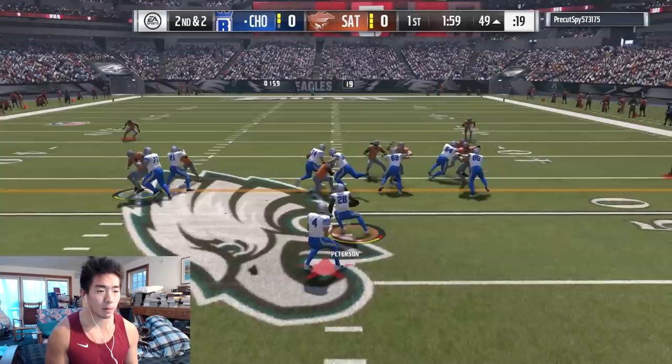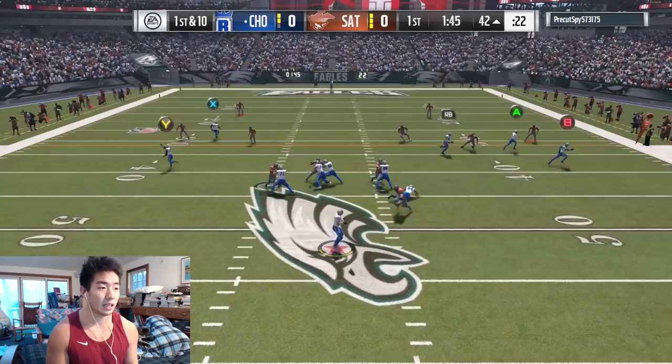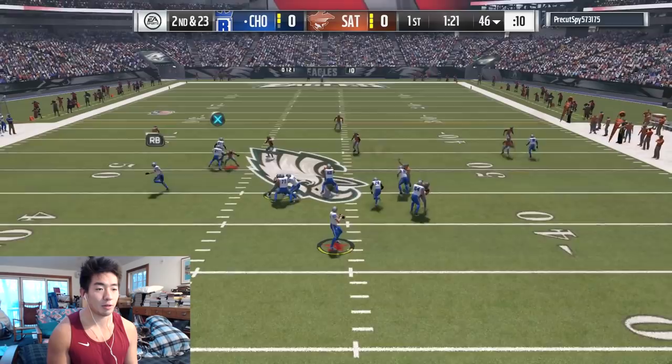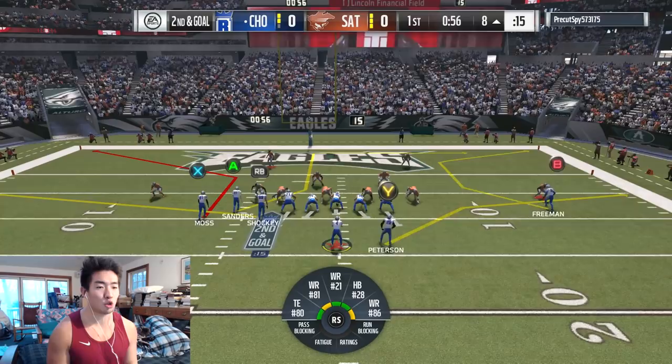Do we go with the run here? Yeah, let's try it. That guy was on his knee for no reason — I did not know Tebowing was still a thing. Let's go with this little bunch play to the outside. He's just a guy that uses alignment. I see the checkdown open — do we take the deep shot? What a beautiful throw. Randy Moss gets us in the red zone. That was nasty. Second and goal — we're going to go trips left. He's going to leave the checkdown open. Go Shockey.